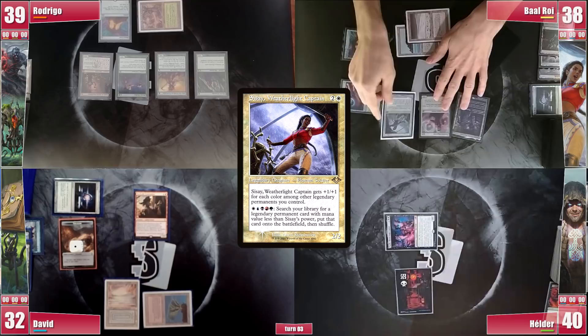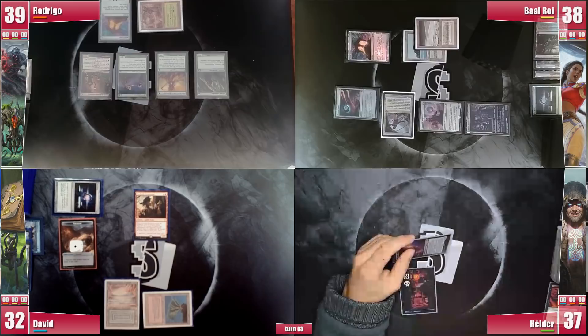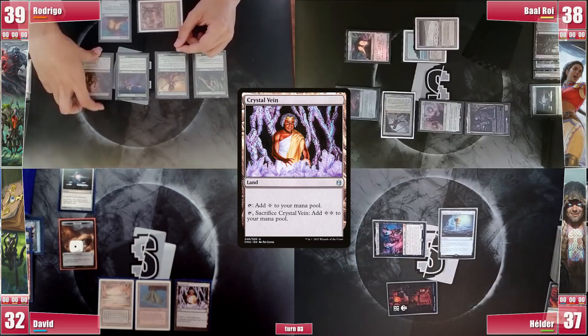Baal casts his Commander, sees a Weatherlight Captain, and proceeds to combat, attacking Elder for 3, as he can also abuse his life if the game drags on. Elder is in the same boat as Rodrigo — stranded with no land in sight. He sends Nashi at David, who blocks, removing Nashi's potential. In the second main phase, Elder casts Sensei's Divining Top hoping to filter to his lands. David draws and plays a Crystal Vein. In his end step, Rodrigo activates Deathrite Shaman, exiling David's Dockside and gaining 2 life.